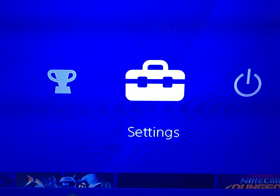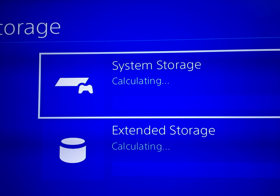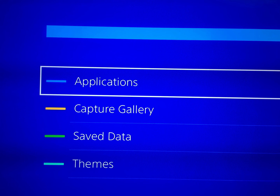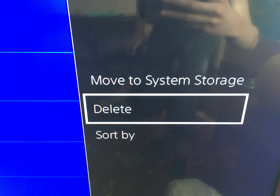You're going to want to go to Settings in the PS4 menu, then to Storage. Press whichever one you have Minecraft installed to — either System Storage or Extended Storage — then go to Applications, find Minecraft, and press Options.